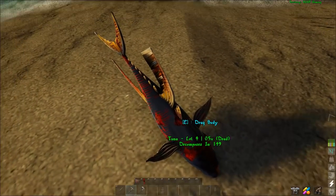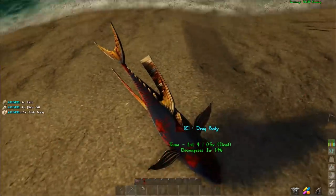Harvest your tuna using a pick to maximize fish oil. Catching them with the fishing rod only provides us with the meat.